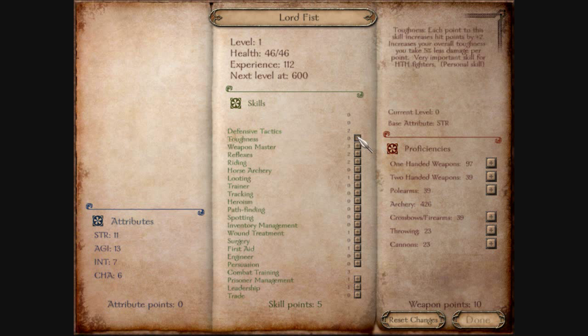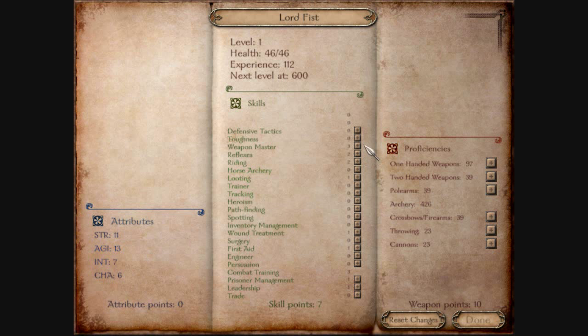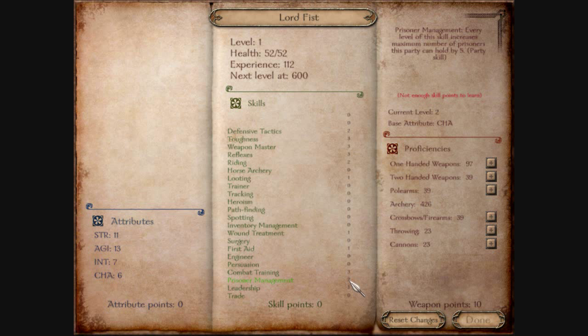Defensive tactics are important for your entire army. Toughness is important for you. As you can see, they've gotten rid of those and replaced it with some other stuff. Reflexes allows you to avoid being hit entirely. Defensive tactics: 3 in toughness, 1 in reflexes, and 1 in prisoner management. That would normally allow you to get 10 prisoners in the vanilla version, but I believe it's 30 in this version, which is nice. One-handed weapons, and I'm done.